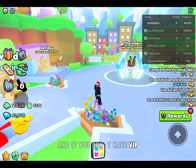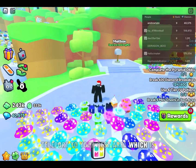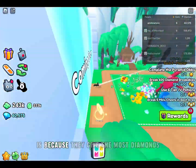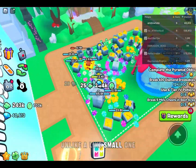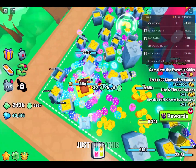If you don't have VIP, you're going to want to teleport to your best area. The reason you want to go to your best area is because they give the most diamonds. Unlike a small one, you really want to break like these chests, just like this.